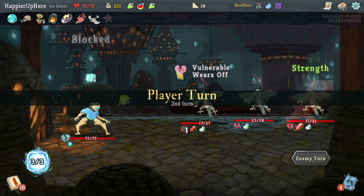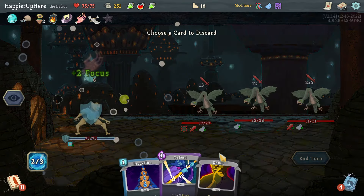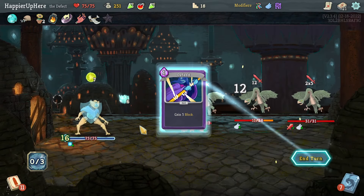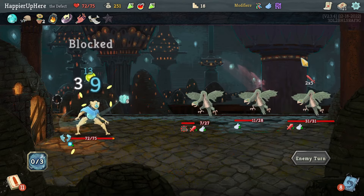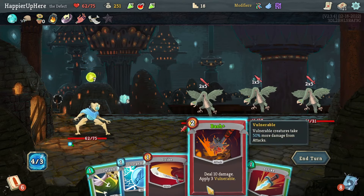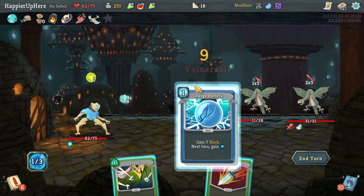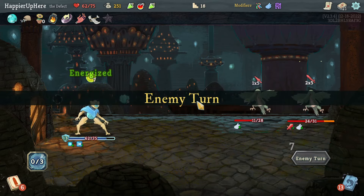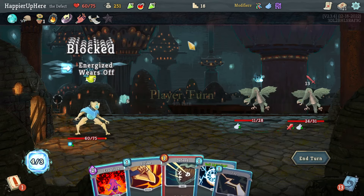I don't have AoE damage — I just rely on the orbs, which is not super reliable. Let's get rid of the Doubt, then Recursion, Defend. I'll take quite a bit of damage here. I'll do Bash and Strike to kill this one, then Charge Battery. Still taking damage — I could have considered drinking the Dex Potion actually.